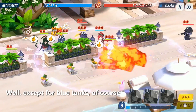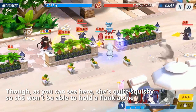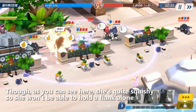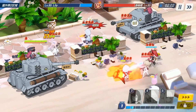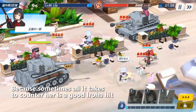Well, except for blue tanks, of course. As you can see here, she's quite squishy, so she won't be able to hold a flank alone. That's because she uses a bag and has low HP, so you'll need to be tactical about her position in PvP. Because sometimes all it takes to counter her is a good Roja hit.